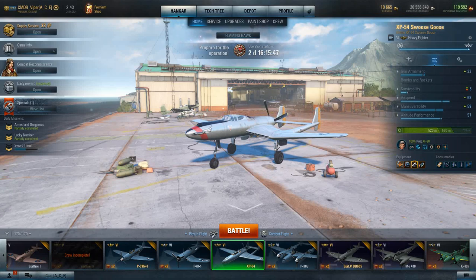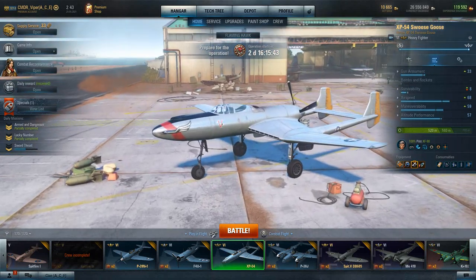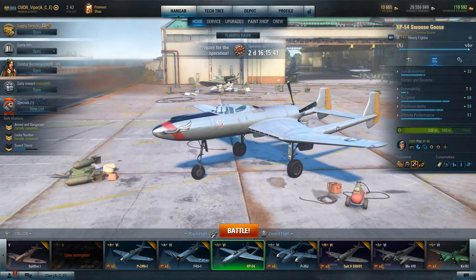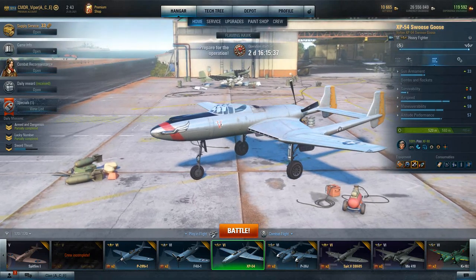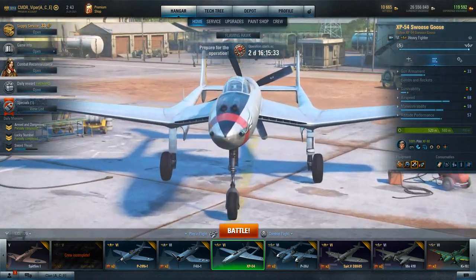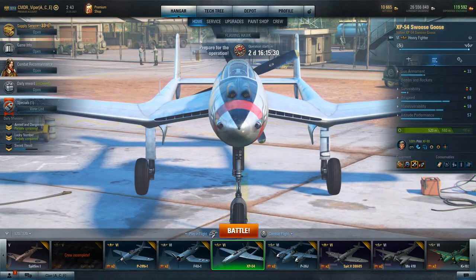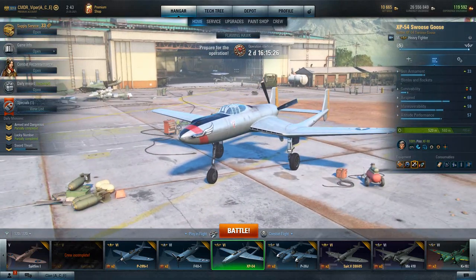We're back at the hangar looking at the XP-54. This plane has a pusher prop on the back and a twin tail design. What's really nice is all four guns are in the nose, so it's a lot more accurate than when you have them spread out on the wings.